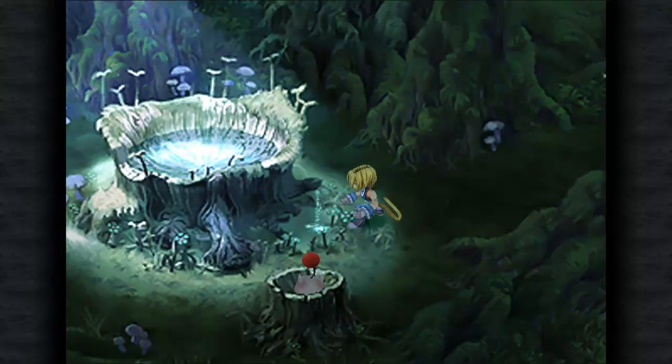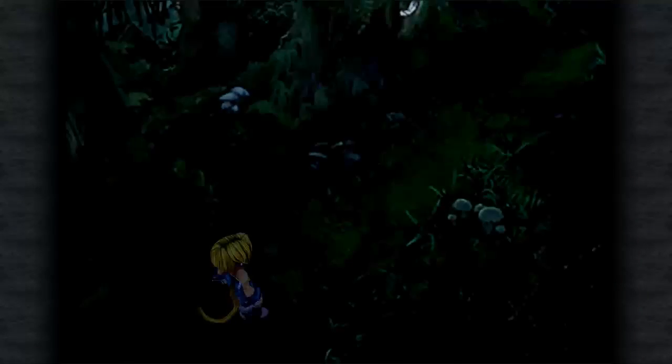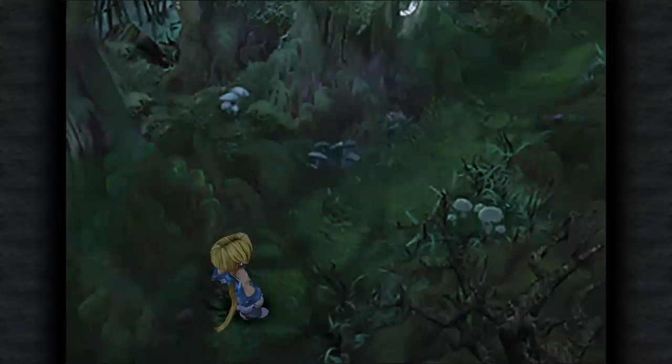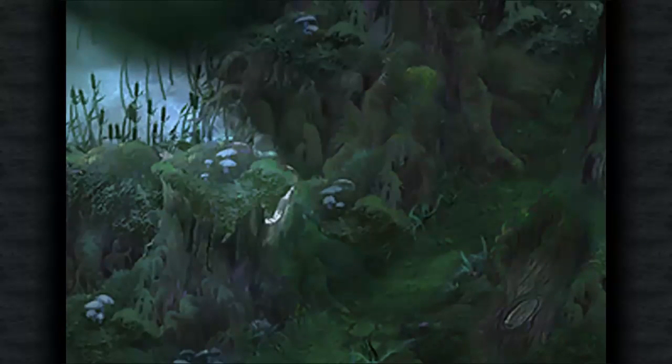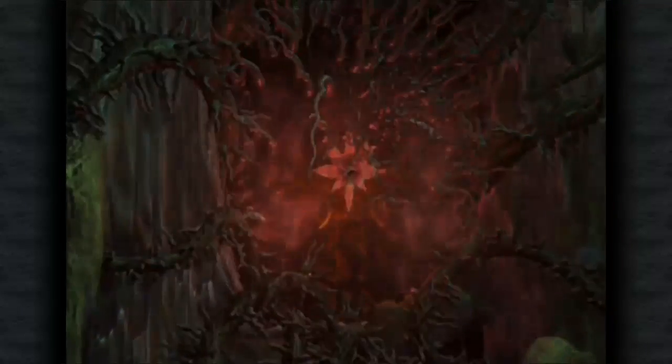The upcoming boss has an iron helm. You want to make sure you steal the iron helm, because it has the Level Up ability for Steiner — just having it equipped gives him more experience. And of course it's a better piece of equipment too. So yeah, make sure you steal the iron helm.